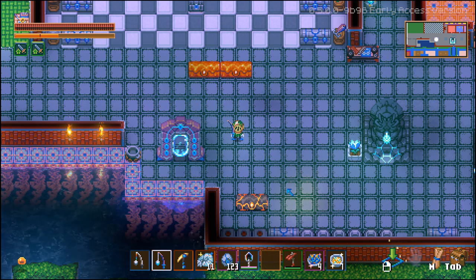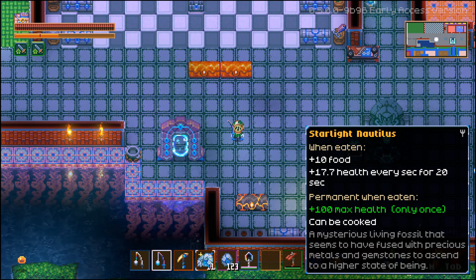What's going on everybody, Servo here. Welcome back to the channel. Today I'm going to teach you how to get the legendary Starlight Nautilus fish in Core Keeper. This is the only legendary fish currently in the game and it comes with a very special perk — it gives you a permanent +100 max health.